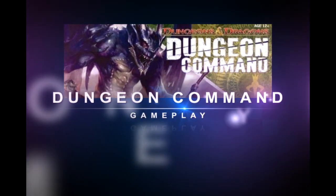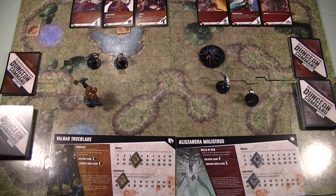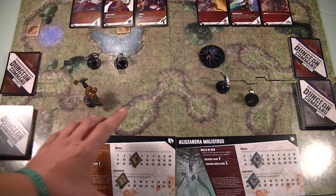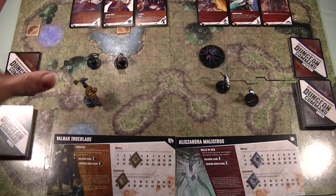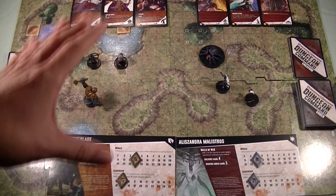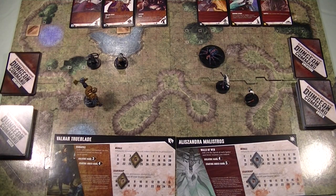Let's take a look at the gameplay of Dungeon Command. I've set up using components from Heart of Cormyr as well as the Sting of Lolth faction packs. I will point out that this is very convoluted here — normally these cards would all be off to the side, but I've included them in frame. There are two things I'll point out before we get into the actual gameplay.